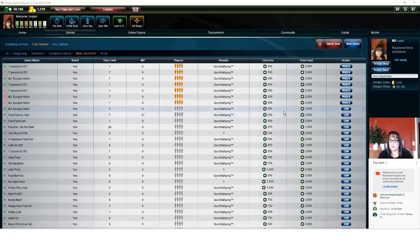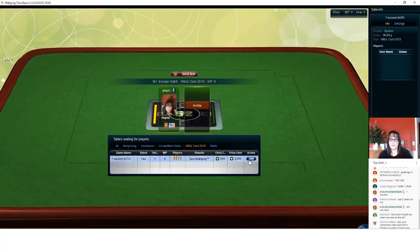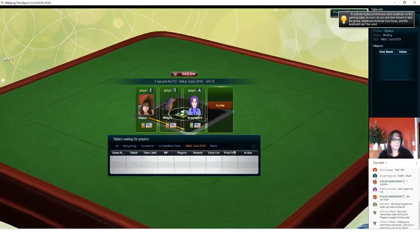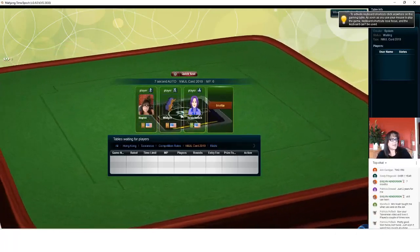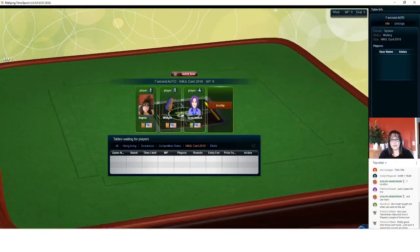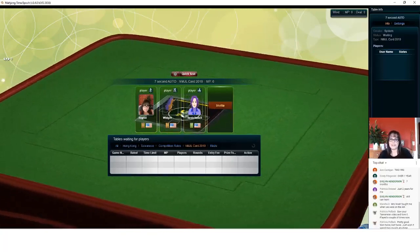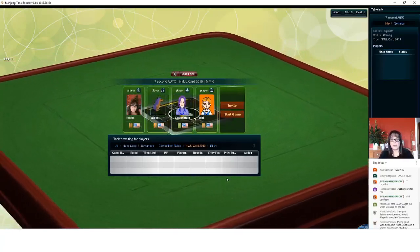I'm going to go ahead and join a table because we may have to wait a little bit for players. We have a table we can join here — we just need one more player and we can play our first game. Patricia won twice at Taiwanese, two out of four — that's pretty good, actually. All right, we're ready to play.